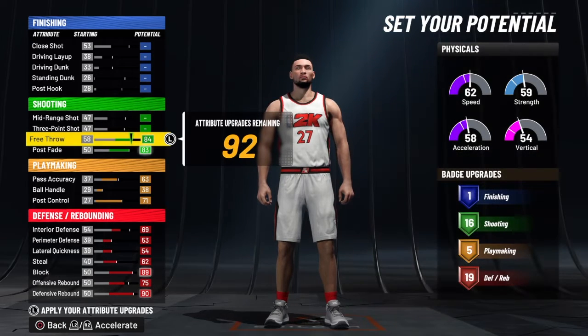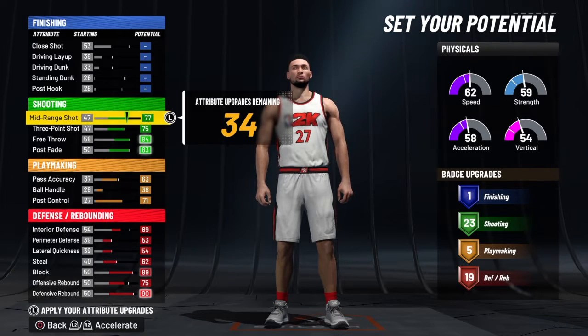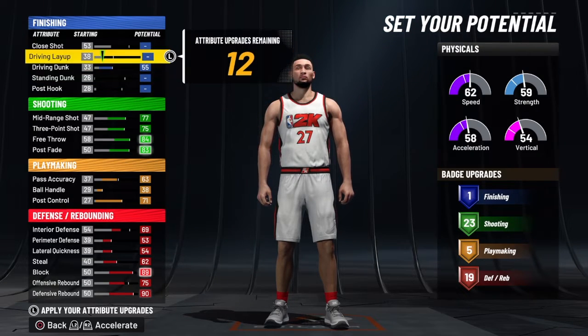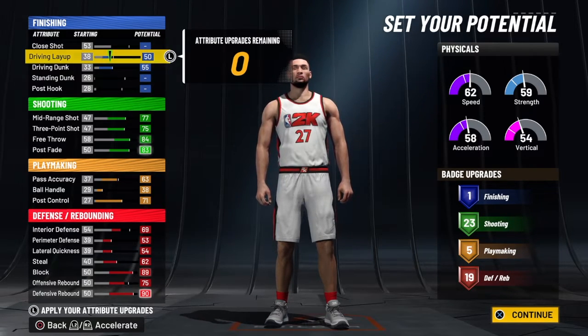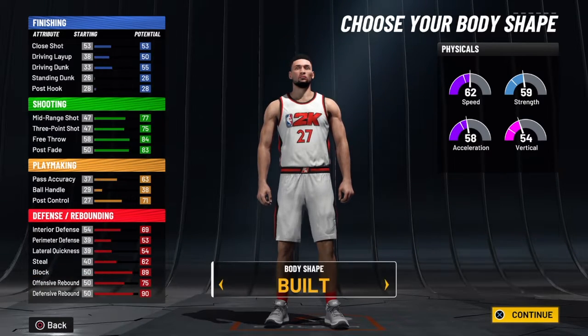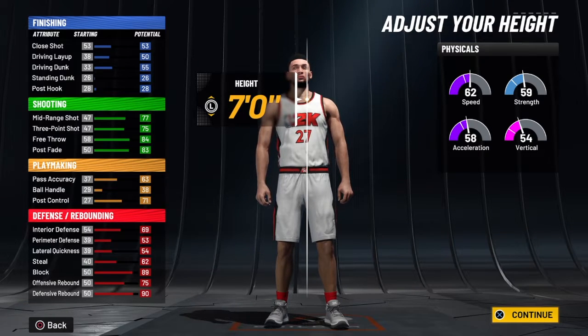Post fade — we're going to max that out at an 83. Free throw is 84. Three-point shot is a 75. Mid-range shot is a 77. And as you can see, we got the most amount of badges you can get for shooting, which is 23. So you do have Hall of Fame shooting on this build — you can go out there and shoot the lights out. For the rest, we only have 34 points, so we'll go with driving dunk at 55 and put the rest on the driving layup. That gives us one finishing badge and 23 shooting badges, five playmaking, and 19 defense and rebounding badges for this pure stretch five.